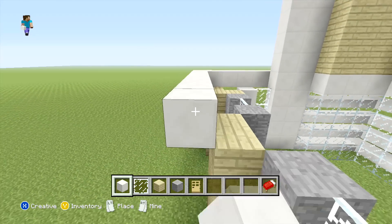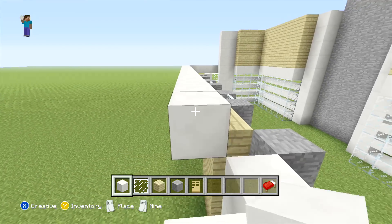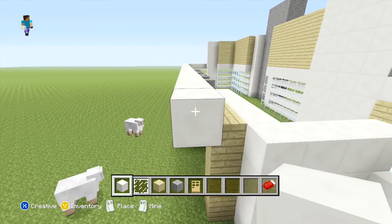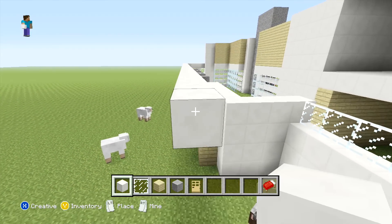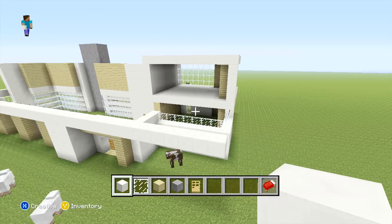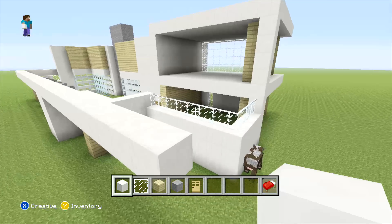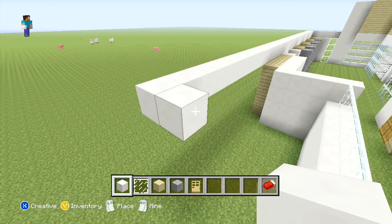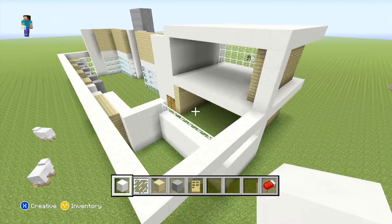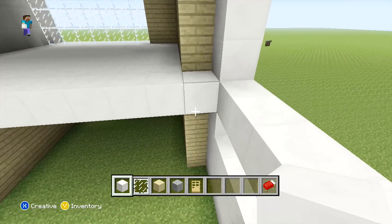You can just extend the outside block back again, this time connecting it all the way to the wall. Then it's nice and easy — all you need to do is just fill in the space in the middle with your quartz.